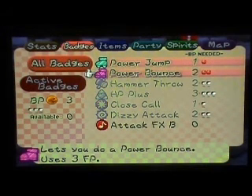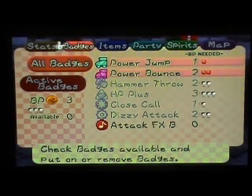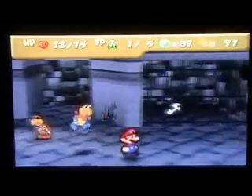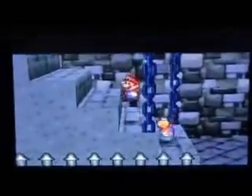We're going to add Power Bounce because Power Bounce is awesome. For some reason I really like to keep the Power Jumps and stuff like that. Alright, so let's continue on since we can't do much right now. If anyone could tell me in the comments why Koopas have sunglasses in this game, I would love to know.